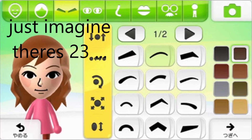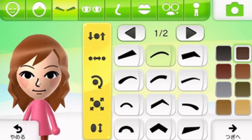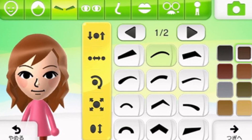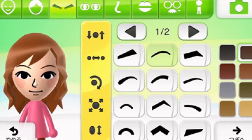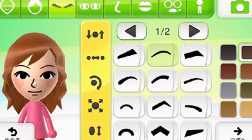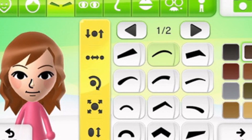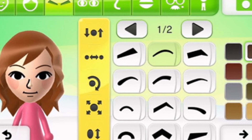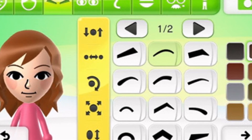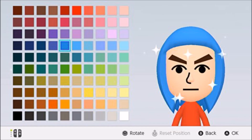There are 23 eyebrow types — not including no eyebrows, because you cannot position no eyebrows, so we'll add one on at the end. There are 16 possible eyebrow heights on the Nintendo Switch Mii Maker, 13 settings for the space between the eyebrows, 12 angles for the eyebrows, 9 sizes of the eyebrows, and 7 settings for how far you can stretch the eyebrows up and down. And again, 100 eyebrow colours, then we just add 1 for no eyebrows.